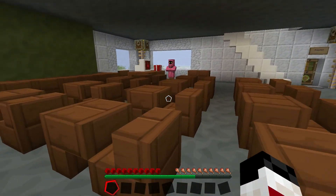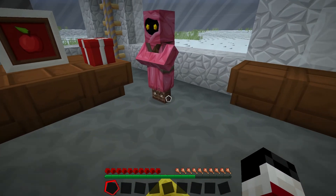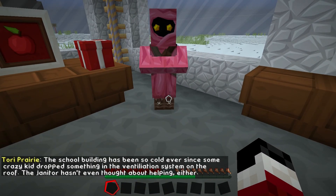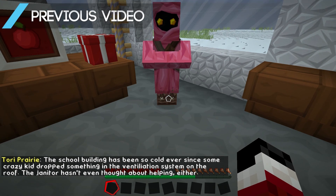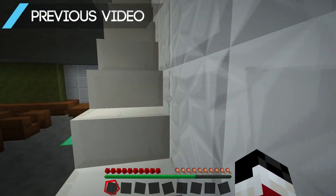The School of Gristin. There's the teacher. Hello. But all your school kids have gone missing. The school building has been cold ever since some crazy kid dropped something in the ventilation system. It's a piece of cobblestone on the roof. The janitor hasn't even thought about helping. Well, I'm here to help.